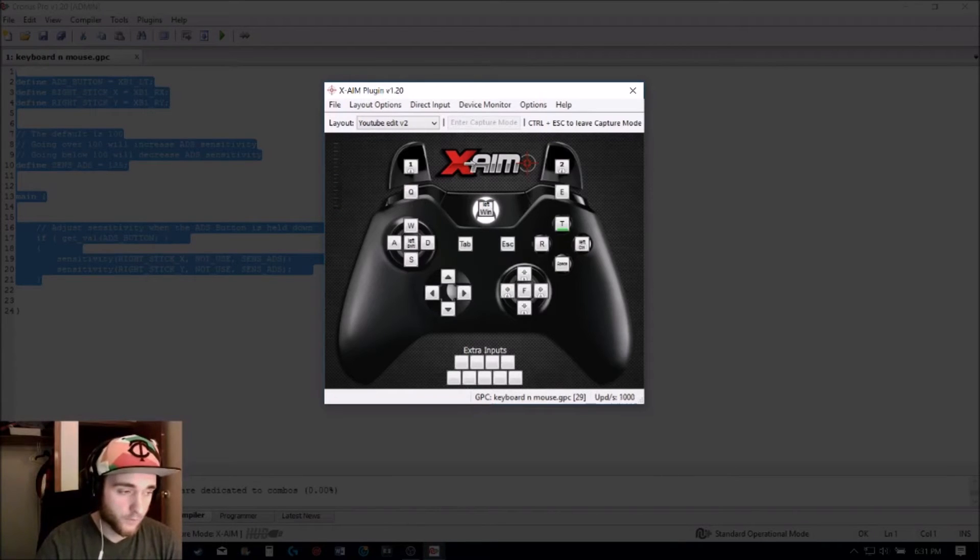And that's it — you can now play with your mouse and keyboard. To get out of capture mode, you either have to hit Ctrl+S or just S.